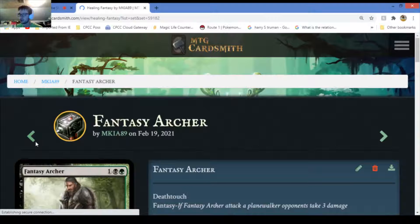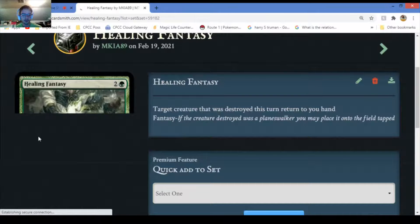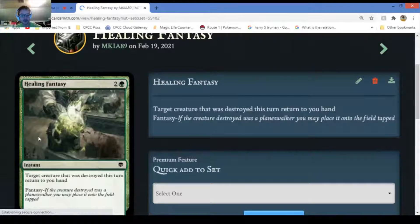Healer for Healing Fantasy - target creature that was destroyed this turn returns to your hand. It's a card that revives a creature that was just destroyed this turn. The fancy thing is that if the creature destroyed was a planeswalker, you may place it into the field tapped, and anything tapped untaps at the beginning of your upkeep.